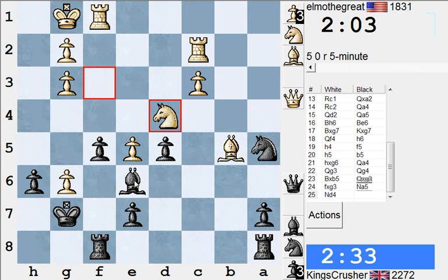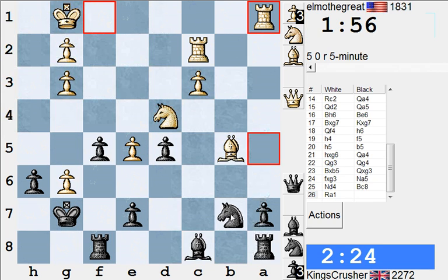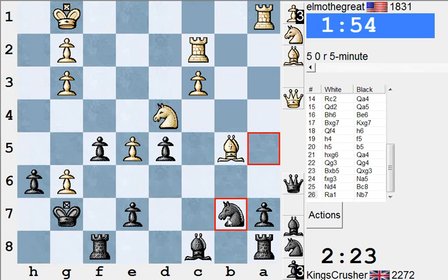It's d4 now. I'm getting pushed back — I can't believe it. Well, I can believe it. It's 2 in the morning to play chess, but anyway, let's go for it. So Nz5 then A5, or just A5.